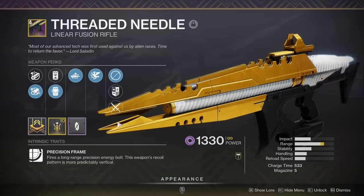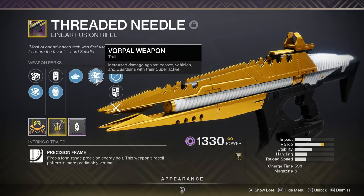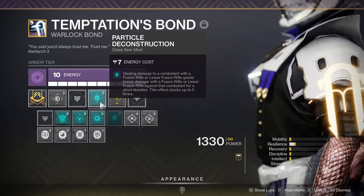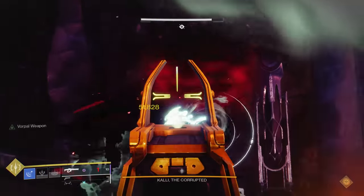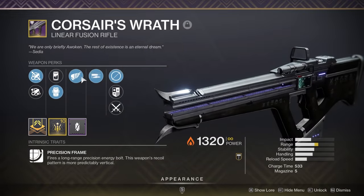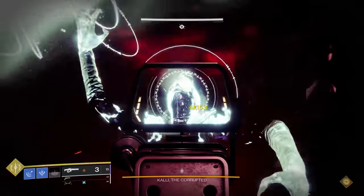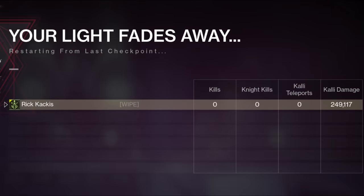So I went back to Cali for testing. I'm using a Threaded Needle with 5 shots and a Projection Fuse just to keep damage consistent. My Corsair's has Liquid Coils for more damage, but I used Projection Fuse for both, and Particle Deconstruction for both tests. Five headshots from the Threaded Needle dealt 243,298 damage to Cali. Then I switched to the Corsair's Wrath — swapping out the now-nerfed Vorpal for High Impact Reserves — and 5 headshots with Particle did 249,117 damage.